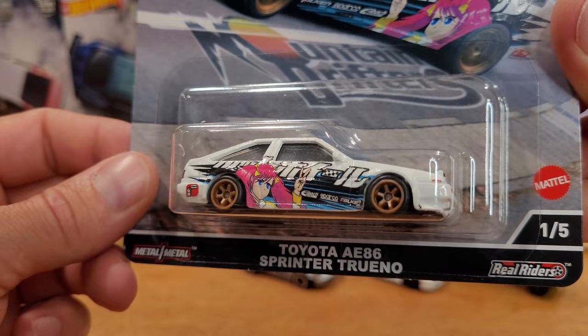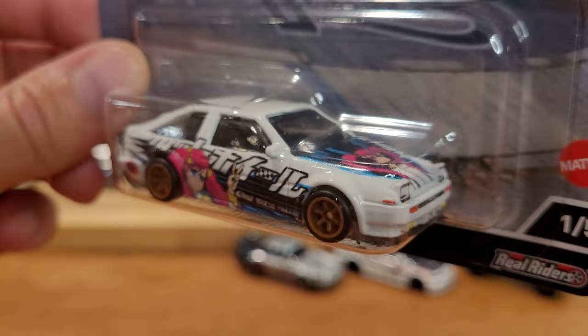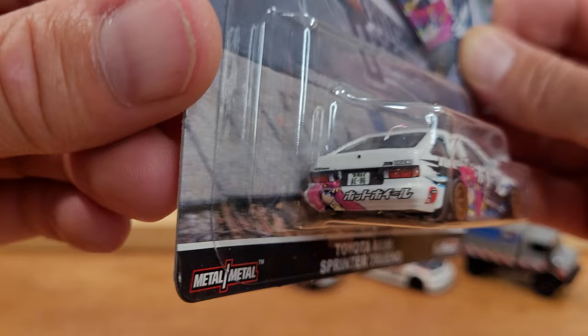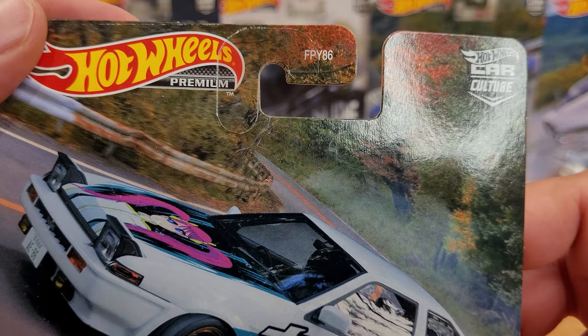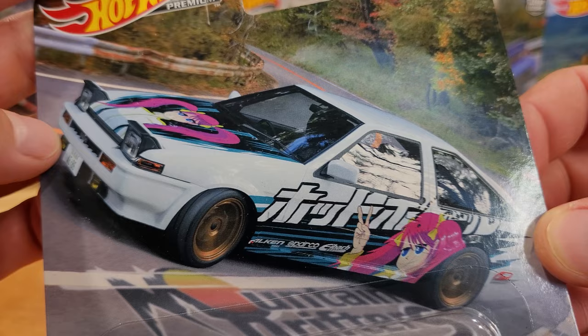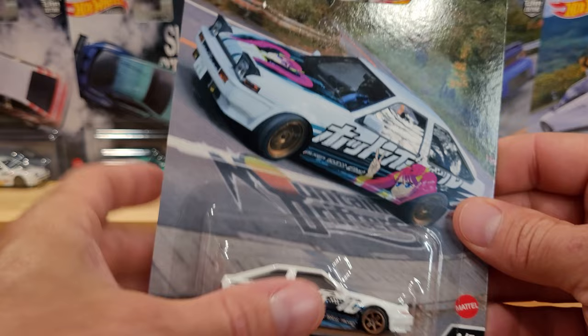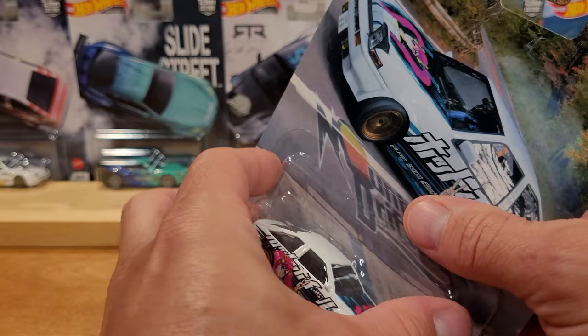We have the Toyota AE86 Sprinter Trueno - I'm not sure I'm saying that right. It's got these awesome graphics on the side and all the way around - the most detail I've seen on Hot Wheels to date. Superb graphics: it's almost like a real photograph in the background of a mountain road with forest and a dinged-up guard rail, with what looks like a CG-generated AE86 drifting in the corner. Each card has a different section of road, which I think is amazing.